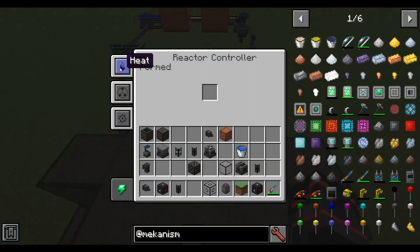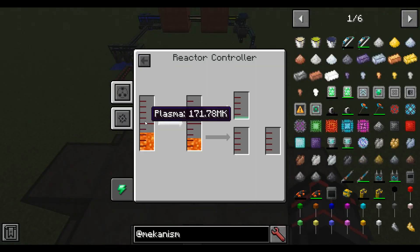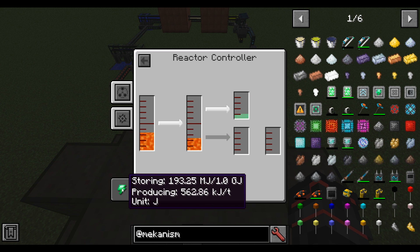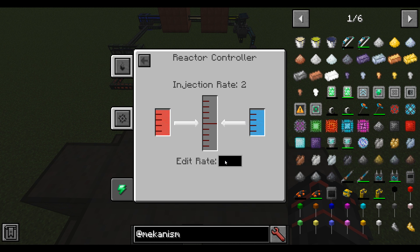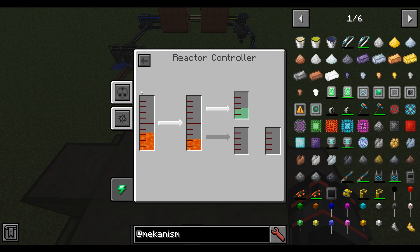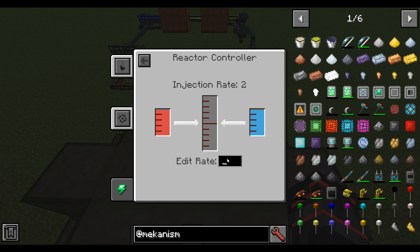If you open up the reactor, you'll be able to see the heat. You'll see it's cooling down — that's just because we have it set to an injection rate of 2. It will eventually level out. Make sure the plasma doesn't get below 100 MK or else it will shut down. You can also see how much power it's producing. It will store up there until you take it out. If you go to the fuel tab, you can change the injection rate — I'll change it to 4 and you'll see the plasma begin to heat up and produce more energy. I'll set it back to 2 so it doesn't run out.